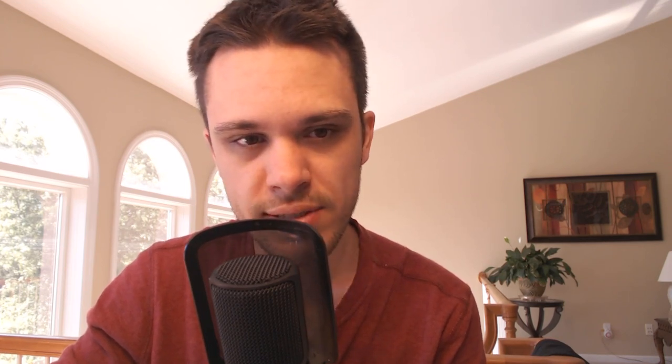Speaking of gems, they just announced in the JP version that they're releasing two more additional sets of the 20x gem boards. So it's very possible we might see something like this in Global as well — each at 3,500 jewels each. That means we might actually get three gem boards for each attribute, so a total of nine gem boards at 3,500 jewels each containing 20 gems. That's pretty significant.